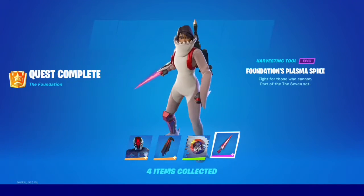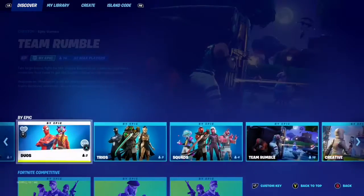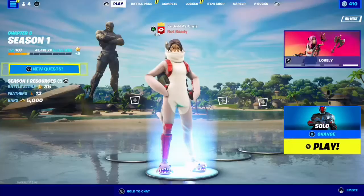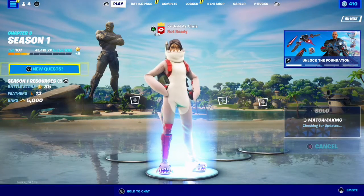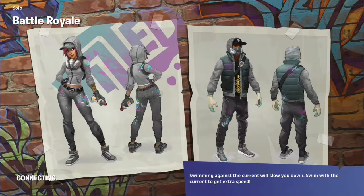Let's switch to solo. The plan of action is to land at Covert Cavern, get the remaining two chests, and then make our way over to Sergeant Llama Johnson — Sergeant Johnson Llama, Sergeant something — and hire him, travel our thousand meters, and that is all challenges completed.